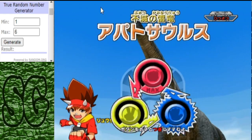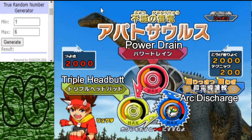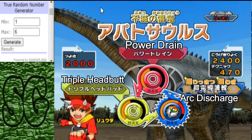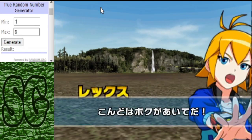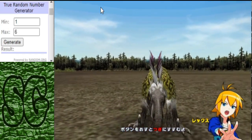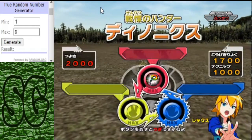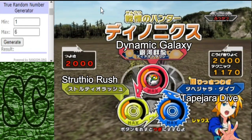In the red corner we have the Apatosaurus, with a move set of Power Drain, Arc Discharge, and another move that's in the description below. In the blue corner we have the Deinonychus, Revival type, with a move set of Dynamic Galaxy, Tappy Jaradive, and Struffio Rush.